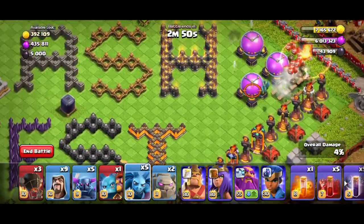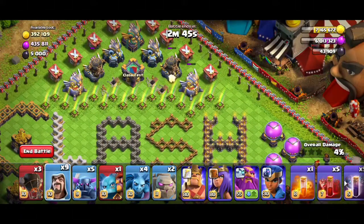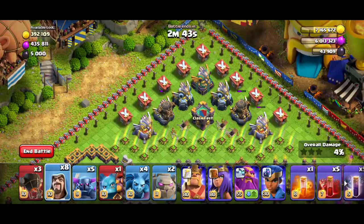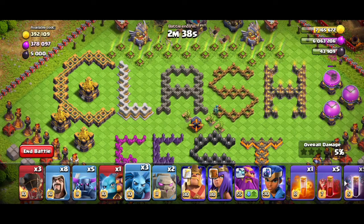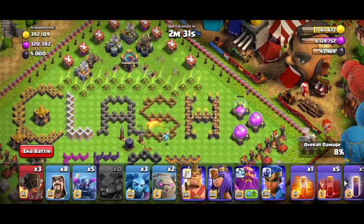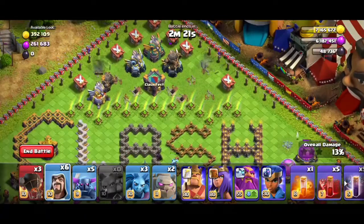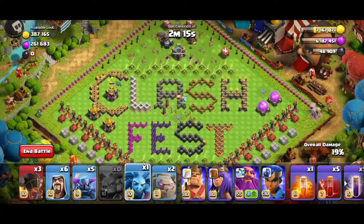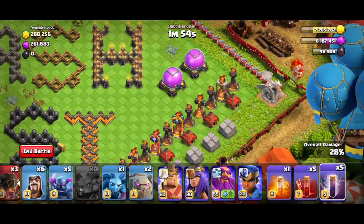There will be 3 troops. We will send the Super Minion in, then take the Super Minion to the Elixir Storage. We will take two Wizards and send the Super Minion to the Gold Storage. Then we will take 2 Rocket Balloons and Wizards. Once we send the Super Minion, we will target the Tesla Farm. Now we will spam everything.